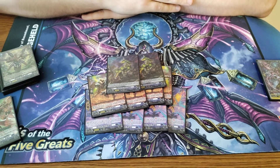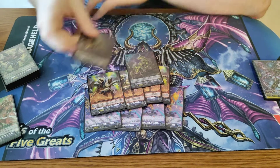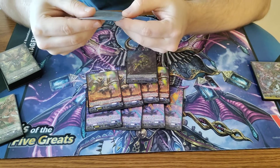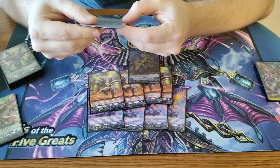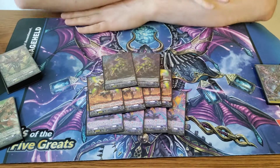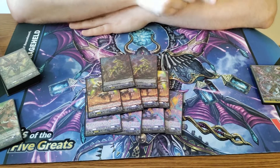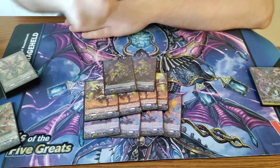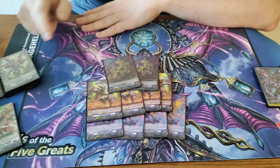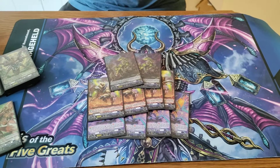And then I'm running 2 Dober. There are a couple different cards you can run in this slot. I like the Dober just because I like to finish games quickly. His skill is at the end of the battle that he boosted, if you're in final rush, you put him in the soul and choose one of your rear guards — it gets 10,000 until end of turn. Usually you attack with your rear guard before you attack with the vanguard, put Dober in the soul, and boost it for a bigger attack column next time. It fuels the soul for Bruce as well, which is nice.